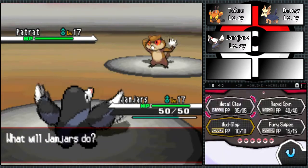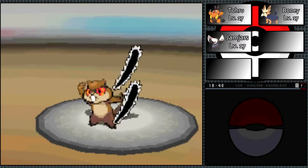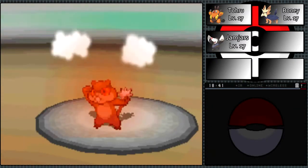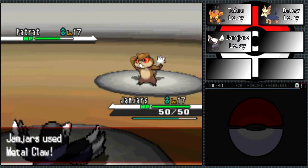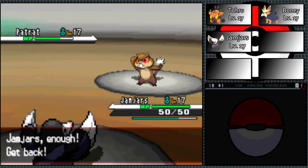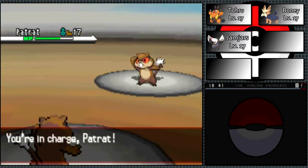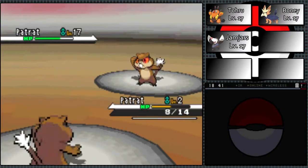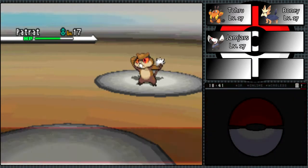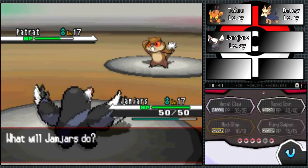This could be dangerous. I don't think Jam Jars is going to be able to take this out in two Metal Claws. Maybe I'll just switch out. I definitely need to switch out. This is kind of why I brought Patrat here - because it's serving as a meat shield. This Patrat I caught in Route 1 is going to be my meat shield. Let's just bring back Jam Jars. I'm so cruel to Patrat, but I don't like Patrat.